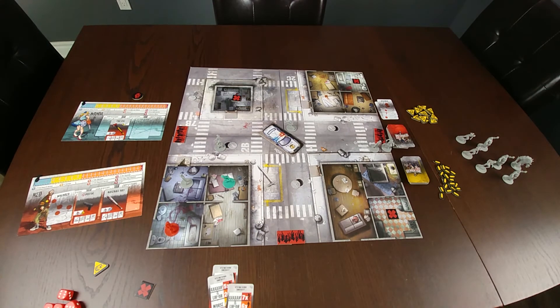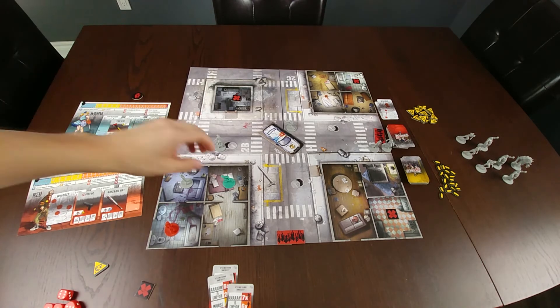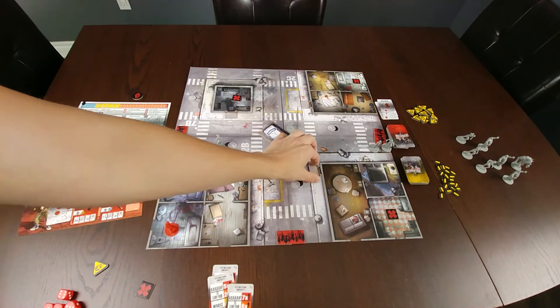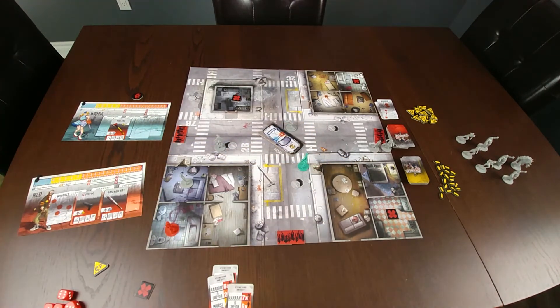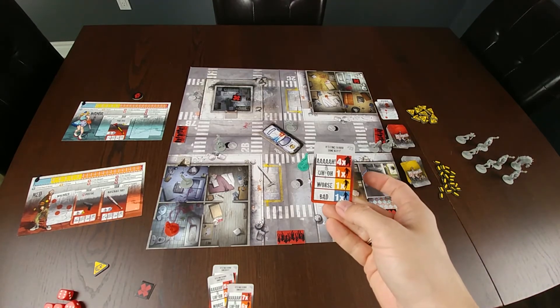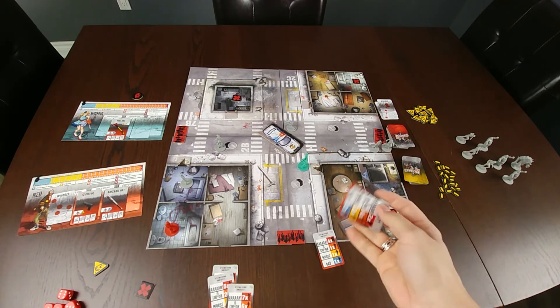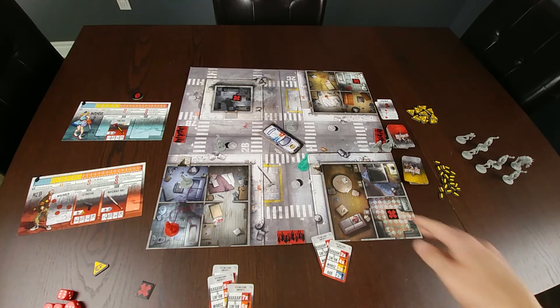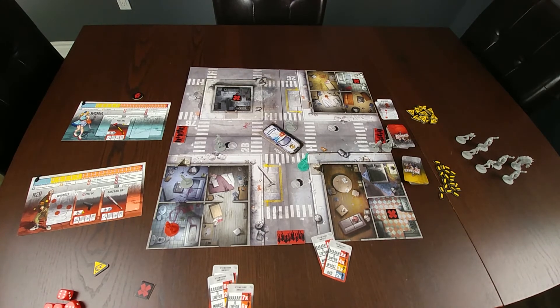One other time when additional zombies are spawned is when a door is opened to a building. So if Wanda uses her fire axe to knock open a door, as soon as the door opens we draw a number of cards from the deck — one for each room — to determine how many zombies appear in each room. For example, drawing a card for the first room might spawn one walker, and the next room might spawn two walkers, and so on, populating each room as soon as you open the door.